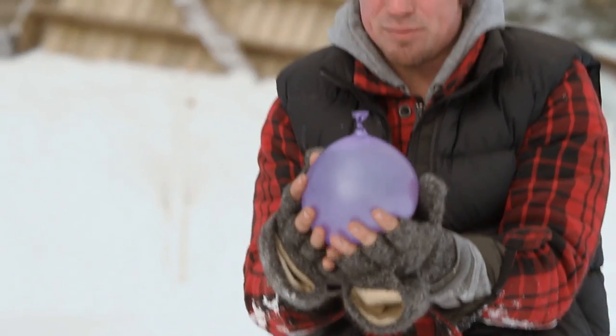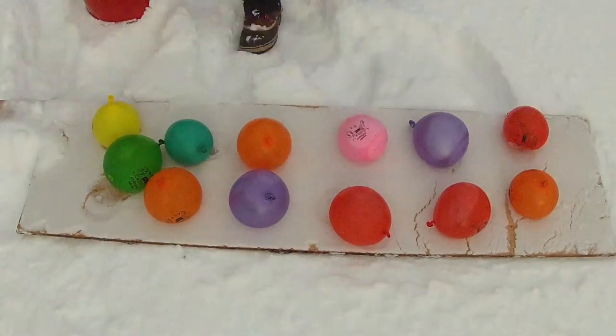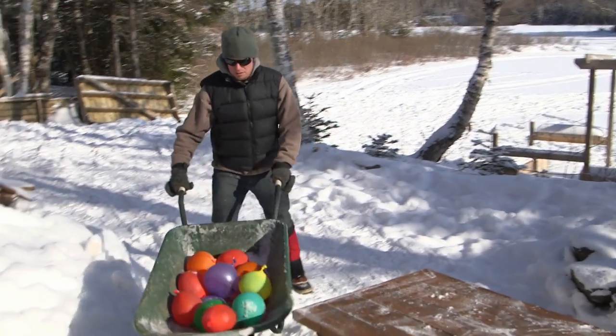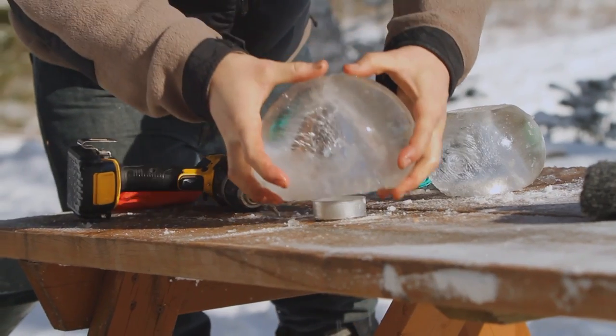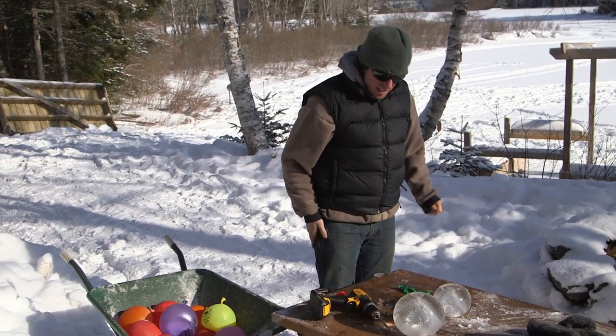So what I'm trying to do here is make an ice light. I've taken a balloon, filled it with water. It'll freeze from the perimeter inwards. Hopefully the outside will be frozen but the inside will still be liquid. Drill a hole, let the water drain out, then get a tea light or a little candle. Put the ice ball over top of it — it's got a little vent hole and it should cast a really nice light.